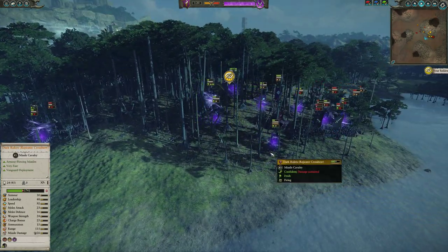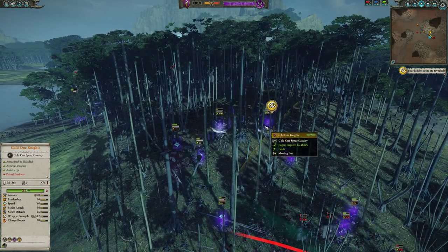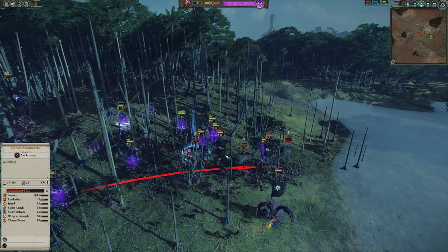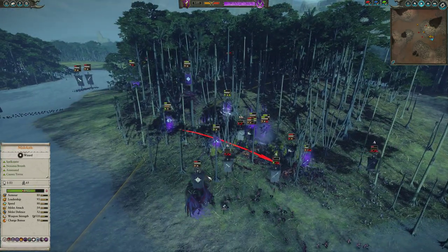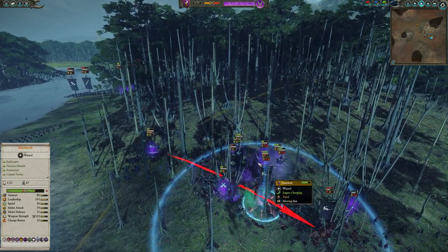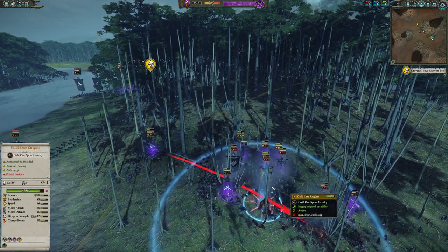I was able to get one pair of Dark Riders away. I'm coming in with my anti-large armor-piercing Coldwind Knights, anti-large Dreadspears, anti-large armor-piercing Black Guard of Naggarond, and the Witch Elves. If I can pin any one of these large units down, I have so much over here that it's going to absolutely wreck them. I'm jumping in with Malekith again to try to draw him into the Witch Elves.